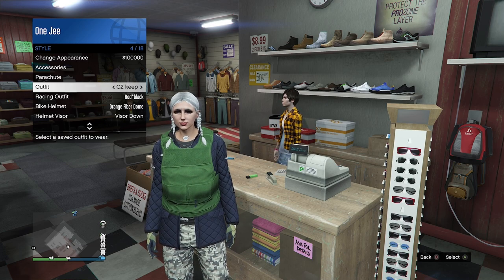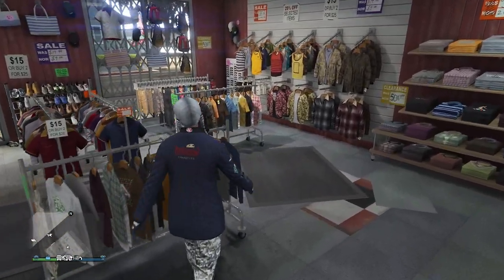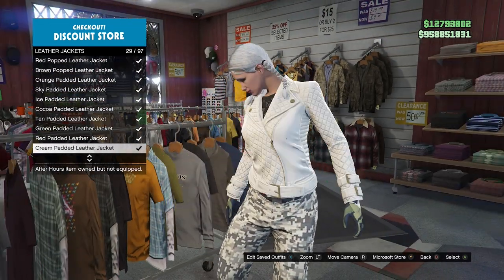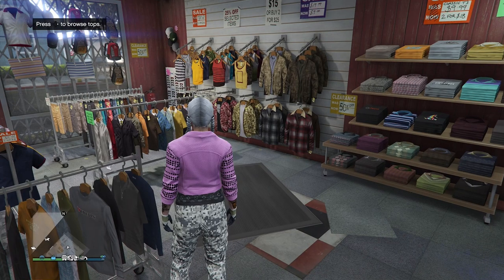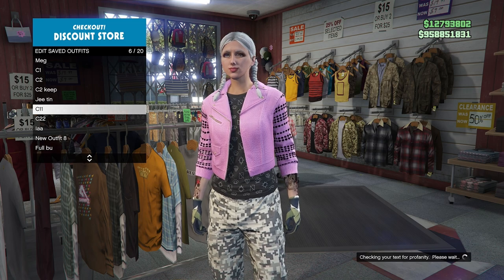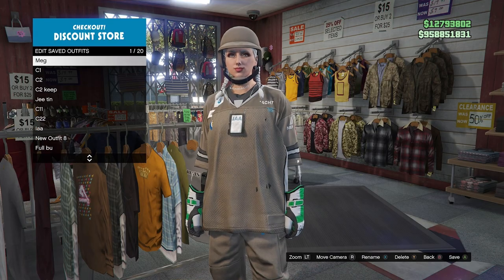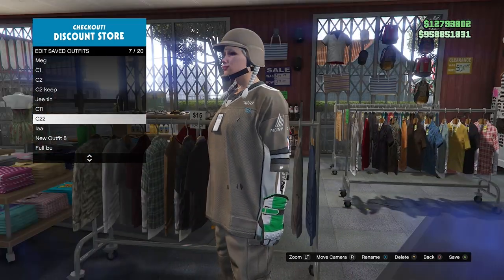To do that, create another C1 and C11. Go to the leather jacket section and purchase the pink bubblegum jacket. Save this as your C11. For the second one, put any color jerseys - it doesn't matter. Save that as your C22, and now we're going to do the beth glitch to merge this into a pink one.